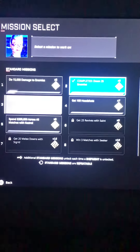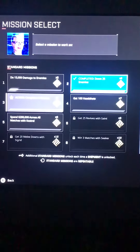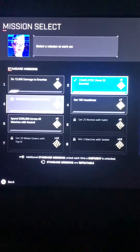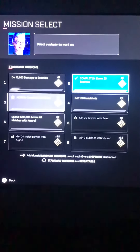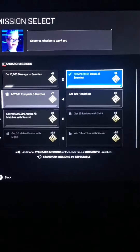For anyone playing Rogue Company, what does it say on the bottom? It says standard missions are repeatable. This is standard missions. And up in the corner, it says complete.